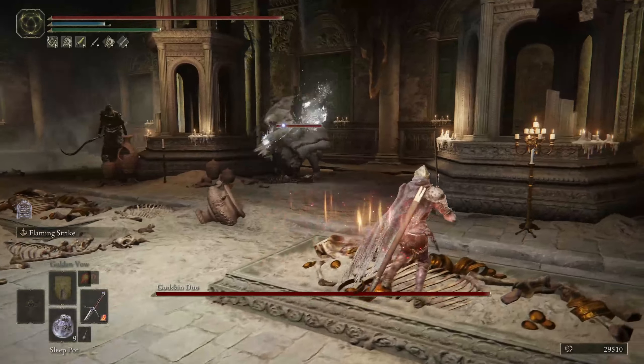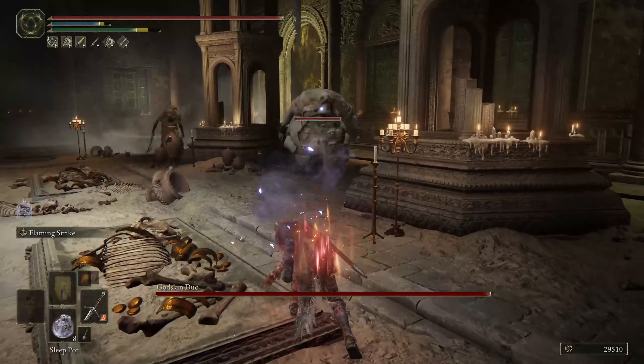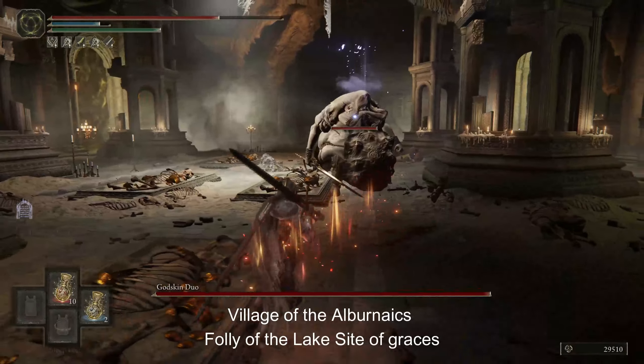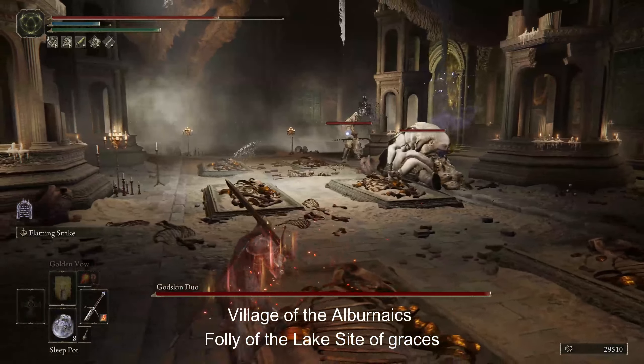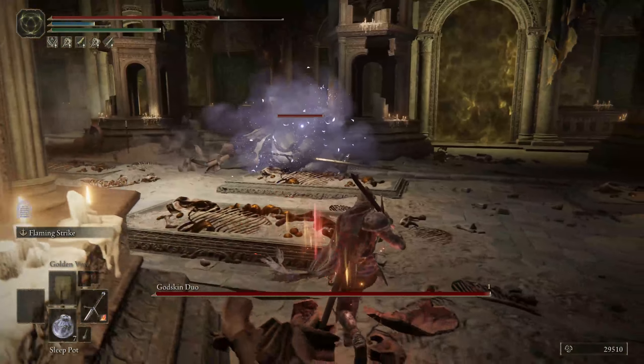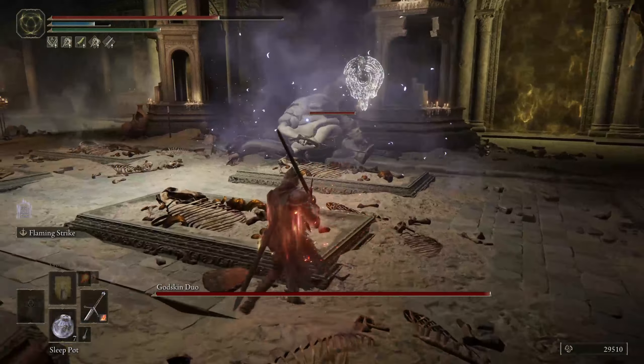After that, it's a matter of farming mushrooms and getting Trina's lilies. There are two good spots for mushrooms, which is one by the Village of the Albinaurics and Folly of the Lake in Lake Liurnia. Trina's lilies are hard to come by and they do not spawn in the open world, but there are ways to farm, such as killing Cleanrot Knights, which is not the greatest at a 2% drop rate, or jellyfish, specifically the ones that spawn at Apostate Derelict in the consecrated snowfield.